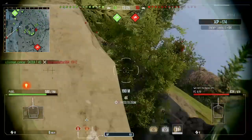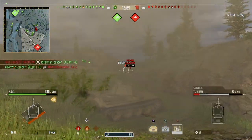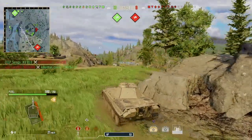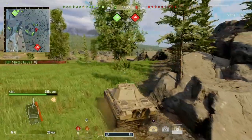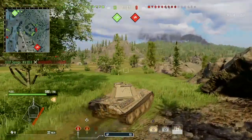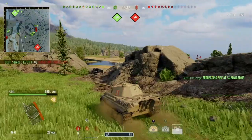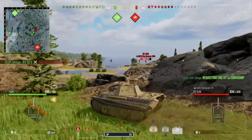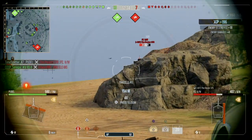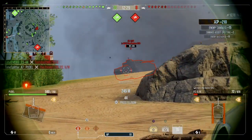Our team has pushed the hill really well. We've got two heavies in the D7 area and they're holding off pretty much the entire red team push around there. We've really taken the hill quite comfortably. Just coming down here — I don't usually use these positions because you don't usually have the opportunity to do so, but I'm here and just putting shots into the sides.